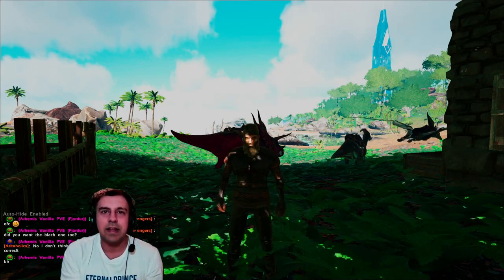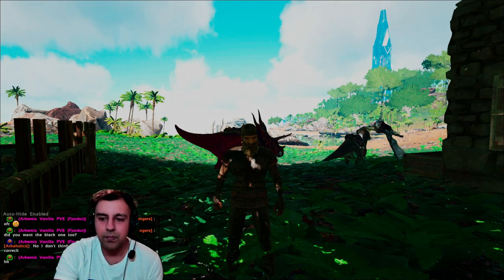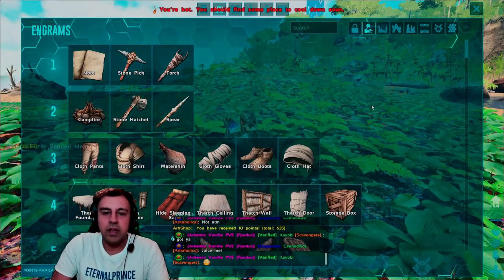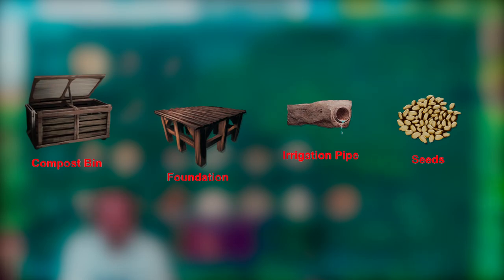There are a couple of things we need: a compost bin to make fertilizer, some foundations which we're going to place our crop plots on, a lot of pipes connecting to a water source which is probably going to be the river, and finally we need to find some seeds to plant in the crop plots.